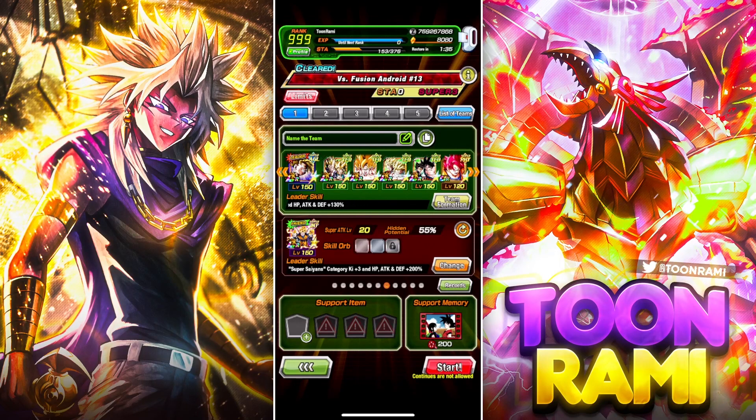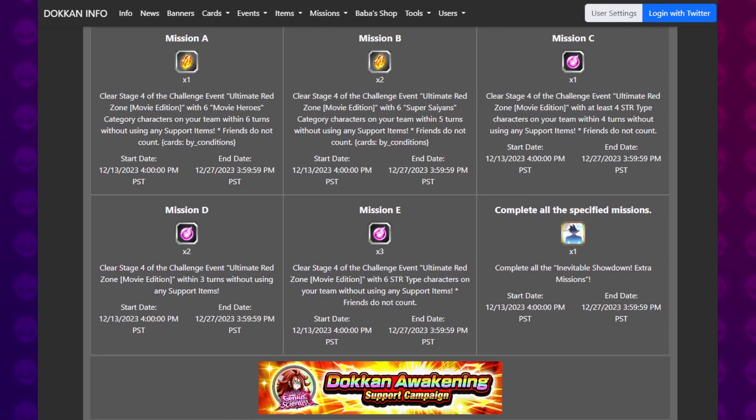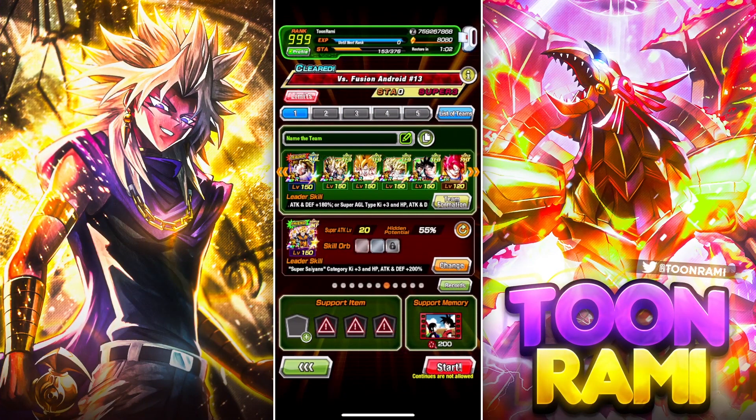What up, ToeConners? We're going to be taking on the Android 13 Red Zone event to clear a full team of Super Saiyans within 5 turns. Looking at the missions, under Mission B, it shows to clear Stage 4 with 6 Super Saiyans within 5 turns. The friend unit does not count, so you can have the friend unit be whatever you want. I am choosing not to include the Int Super Saiyan trio on my core team — the friend unit will be a 55% version of it, so this is sort of a backdoor showcase to that unit.